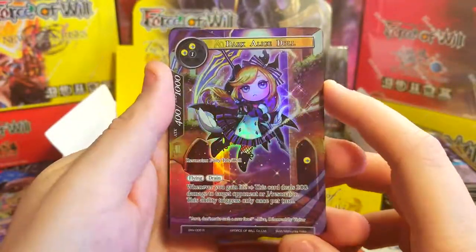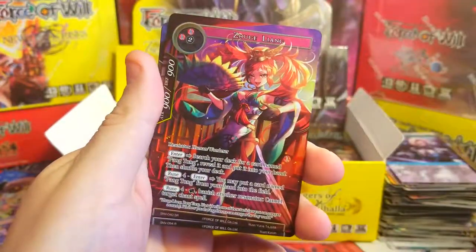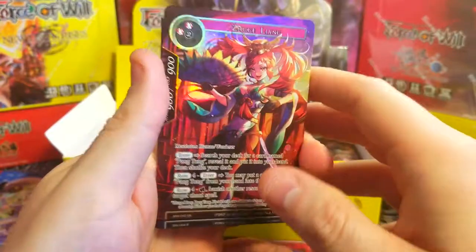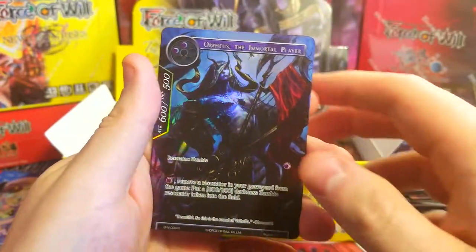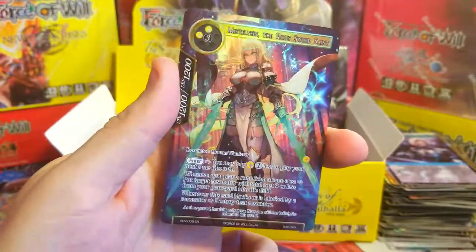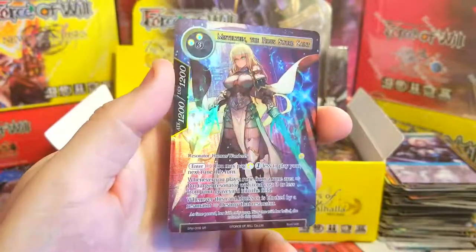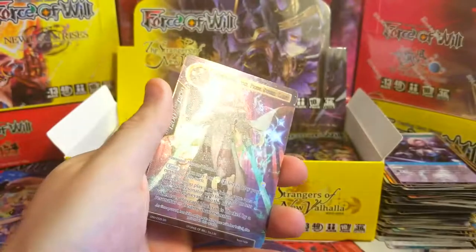And of course our Dark Alice Doll — I think this will have some value, maybe even over the buy-a-box just because of how different the artwork is. Behind that we've got the Huge Wang, Orpheus the Immortal Player, and of course our beautiful Mistleton full art — this will definitely be the most expensive pull today.